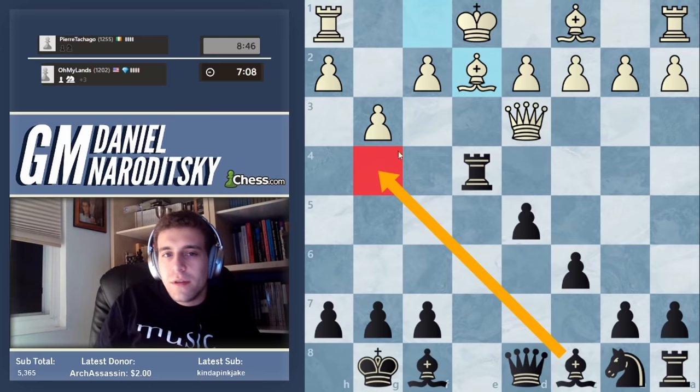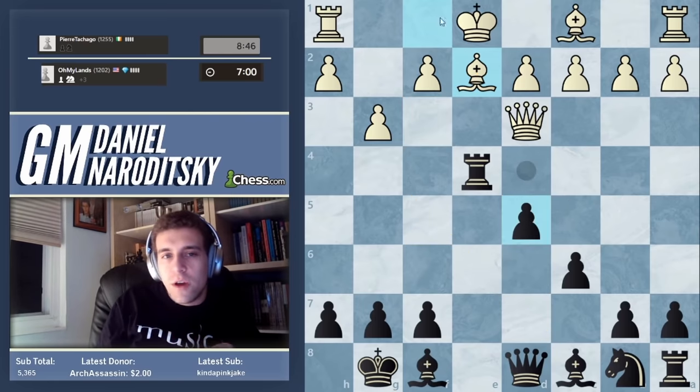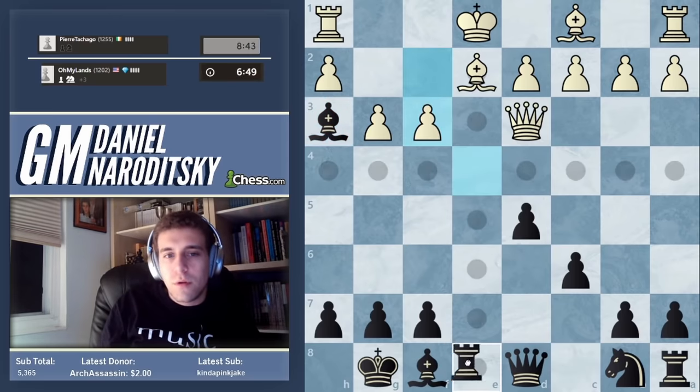Bishop e2 — be very very careful, bishops can be blocked with pawns. Bishop g4 is bad on account of f3. Instead we should focus on preventing him from castling. The move that just sticks a fork in it is bishop h3 — we could have also moved our queen to the side pressuring the bishop.